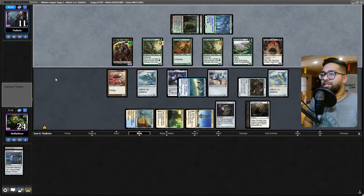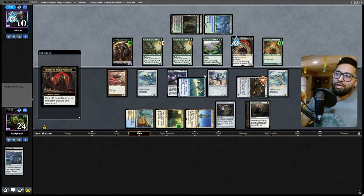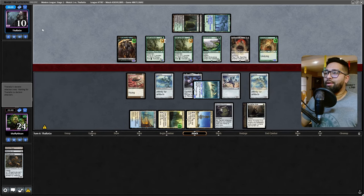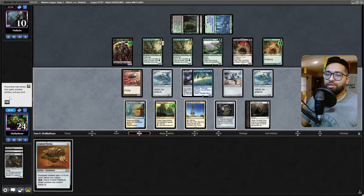There you go. This is pretty much where my board just disappears - they ping everything. The Memnite dies. Yeah, Gingerbrute is a good hit - Gingerbrute dies, can't activate it, the life gain is a tap ability. They're at 10 - they had to lose a life to do that, and that's what's important here. Getting them low, that's what's important.